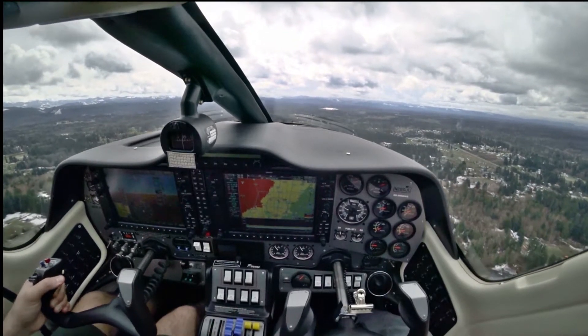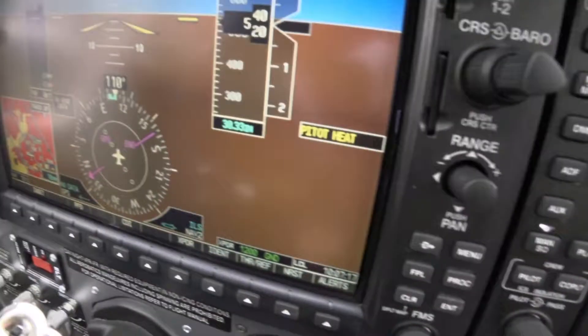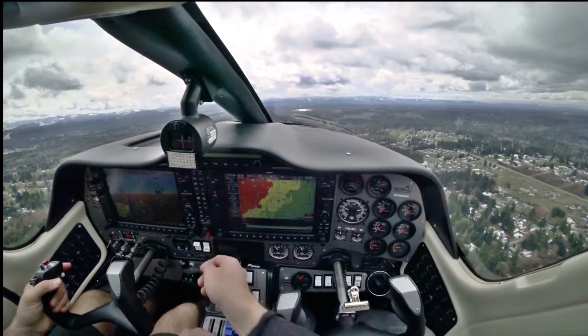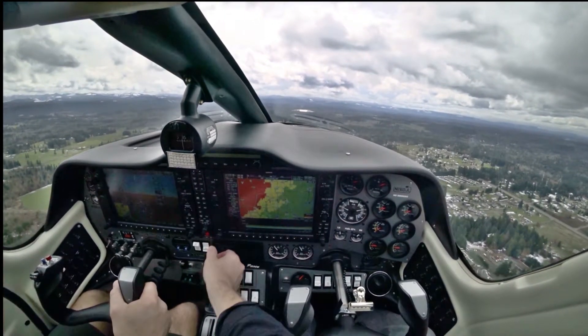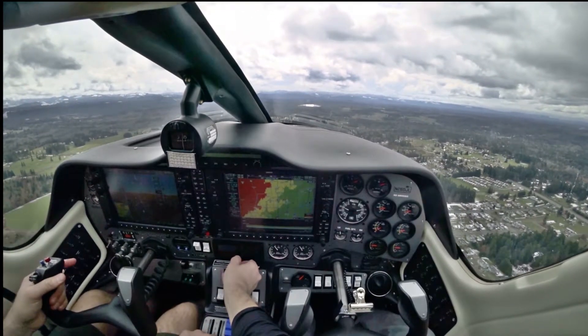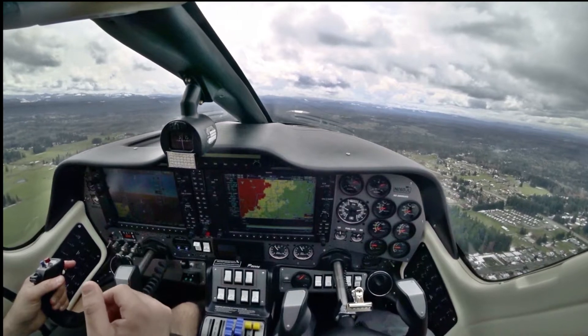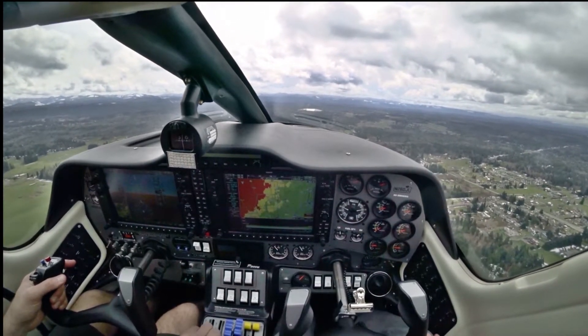The one thing we missed on our pre-takeoff check was the barrel altitude. I'm going to bring it to final for runway 17. Right now we should have 4,500 feet in here, and we'll have our barrel set here for 9-2. Did I just miss it on the checklist? It just said 'set barrel' — it doesn't say barrel. I'll say barrel. It tells you to set the barrel, so it's easy to miss.